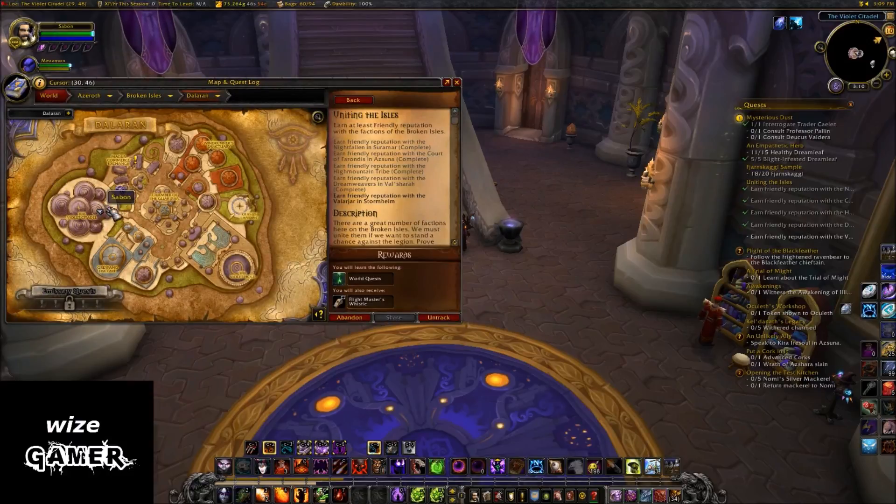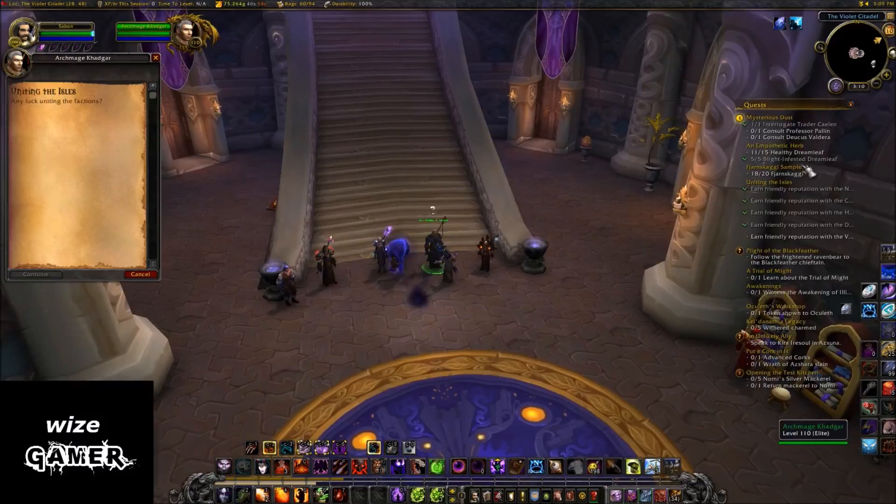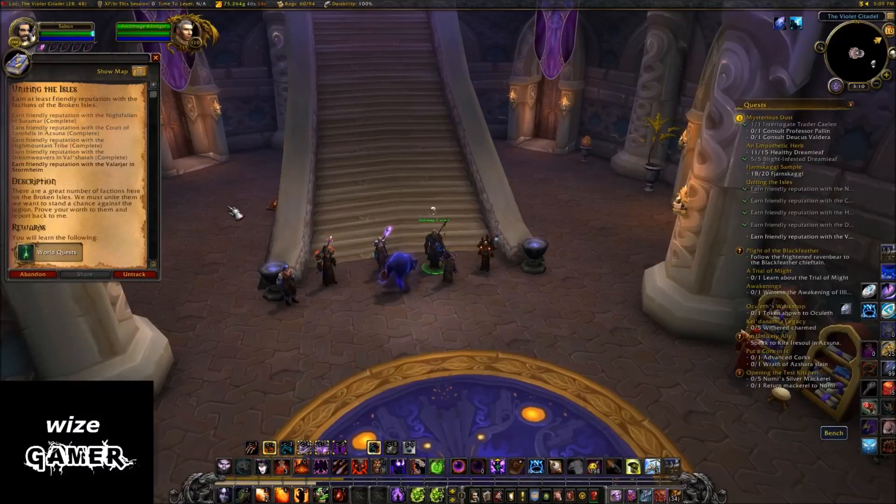This is showing where the NPC is — Khadgar. It's going to let you know the reps that you need to get for each area and if you completed it or not. We can see that I only have one that's not complete, which is Stormheim. So I'm going to go get that and then I'll show you guys what the item actually does when you get this quest complete.